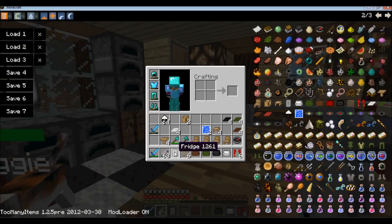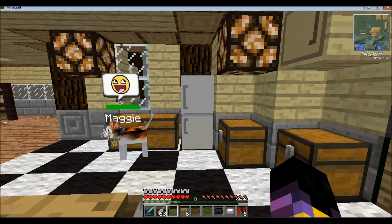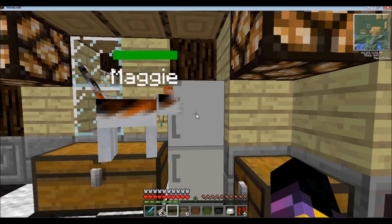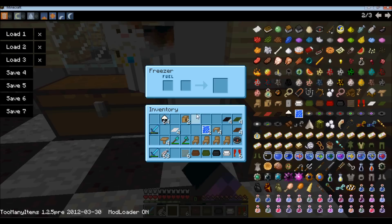The fridge — there it is. I don't really have anywhere to put it so I'm just going to put it here for now. When you right-click you get a freezer and you get a fridge — freezer, fridge. It doesn't actually keep anything cool for you however.